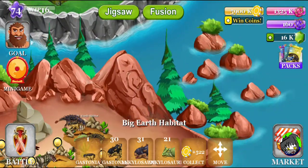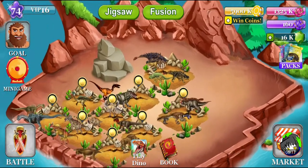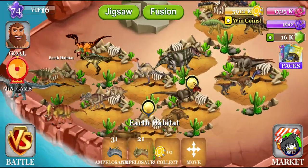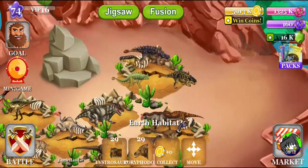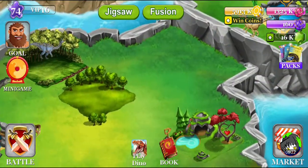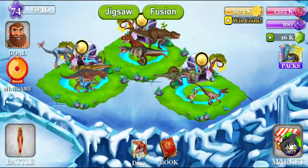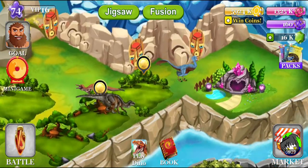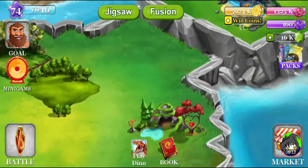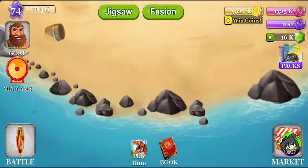What element is Gastonia? Just Earth? Just Earth? Then it's gotta be in here, right? Am I just being blind? Or it must be in the fountain then. But I don't see it. What? Very weird.